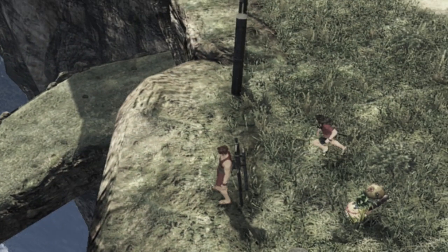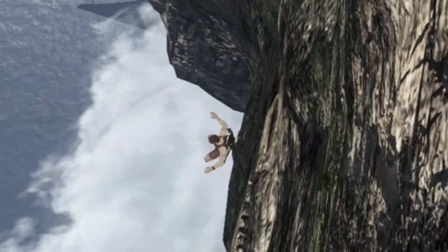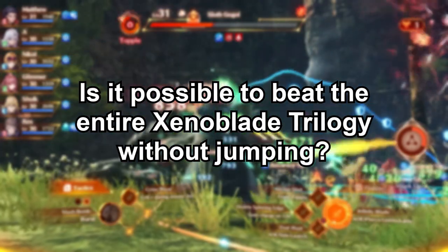As if it wasn't for making me laugh every time Ryan alley-oops off a cliff, then there's literally no point in this feature. So I welcome you to join me as I answer the question: is it possible to beat the entire Xenoblade trilogy without jumping?